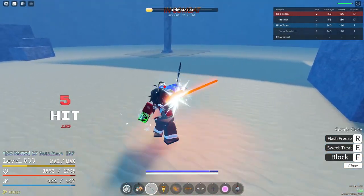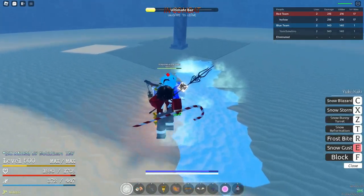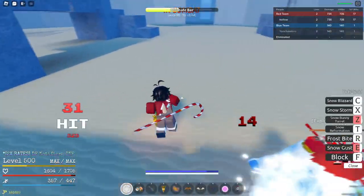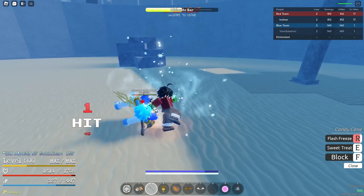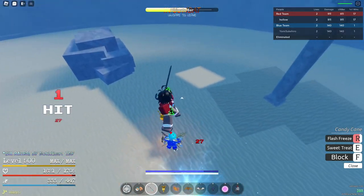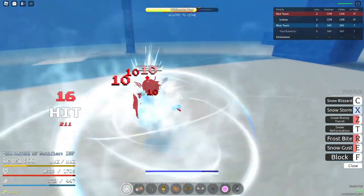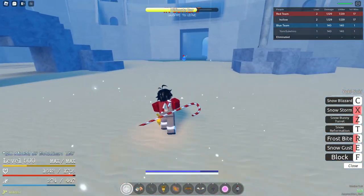Okay, so we're gonna do the E-move here. We're gonna CC flash freeze into this, and we're gonna catch him with this. What you could do after you catch him right is you could just jump and catch him — I didn't do it there but you guys get the point. Just jump, catch him, and there we go.